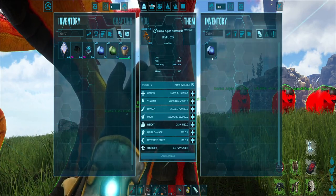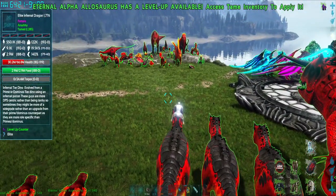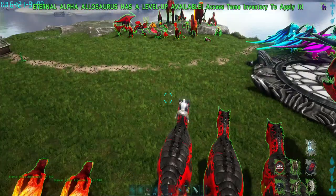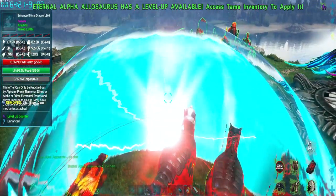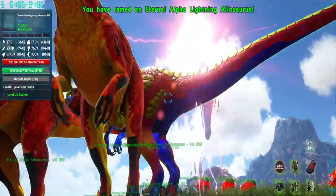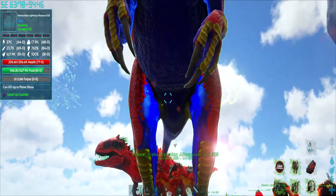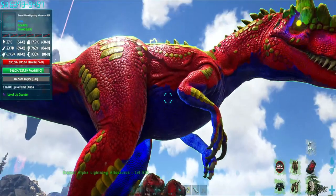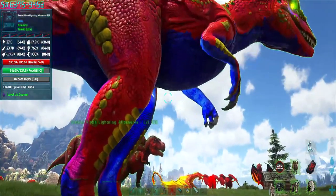I'm going to evolve this one into an alpha lightning. To do this, you need to mount the dino and then press X. And as you can now see, we have an alpha lightning allo. That's actually cool. So you now have alpha lightning allo.